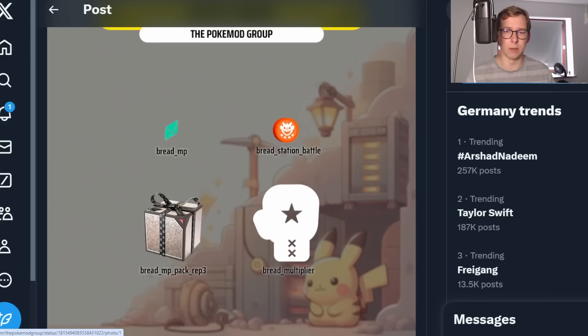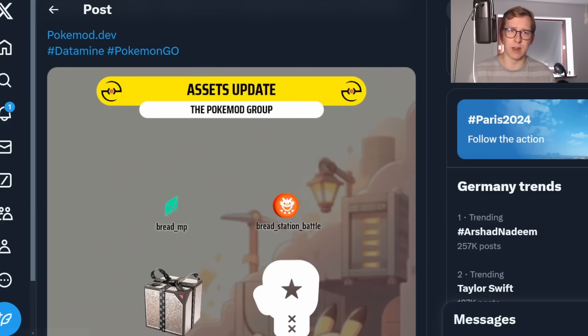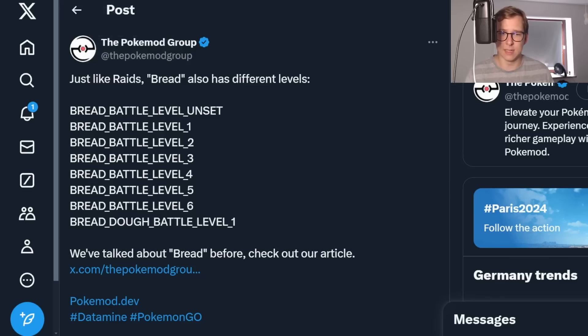There are going to be station battles for them, which is something that is kind of expectable — kind of like raid battles right now. For those battles, there are going to be different tiers. 'Bread Doe' here is referring to Gigantamax. Bread is Dynamax, Bread Doe is Gigantamax. I don't know why they use this, but it's kind of hilarious.